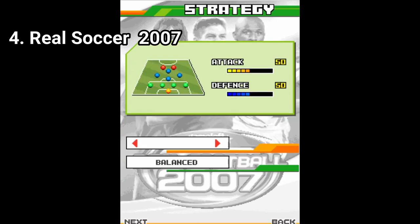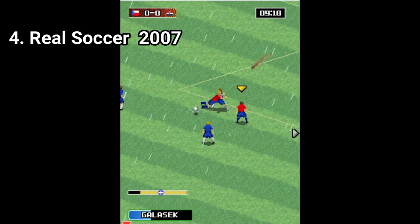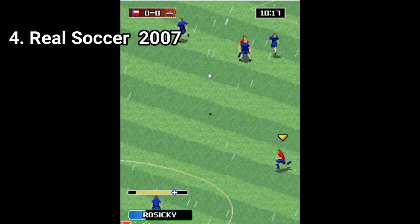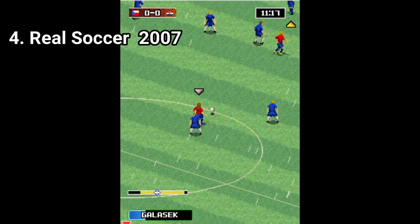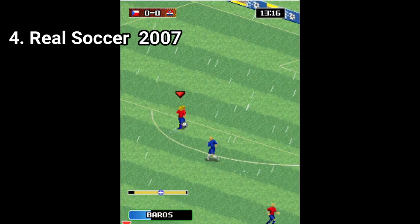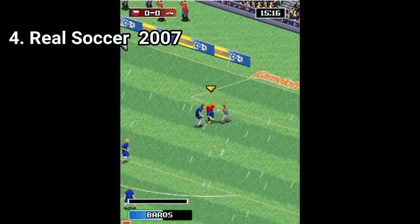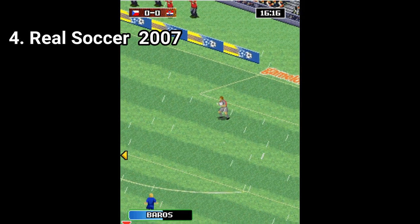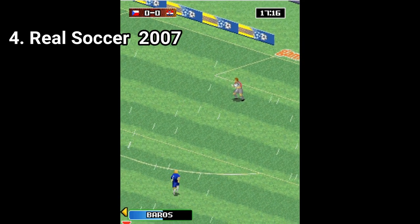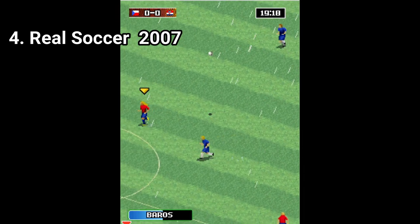Real Soccer 2007 carries the FIFPro license too, which means it features real-life players but doesn't have any real team or competition names. The game modes include friendlies, cups, leagues, penalty kicks and training. There are 3 different leagues and 3 different cups, including an international cup based on the 2006 World Cup. The controls are a little bit smoother, and the game was just amazing to have back in the day.